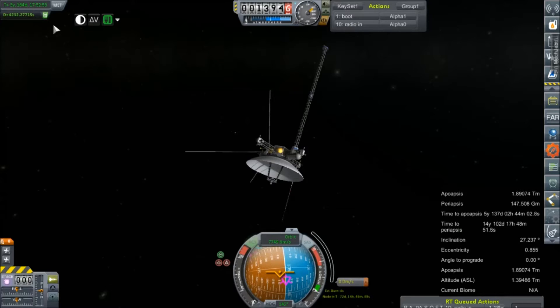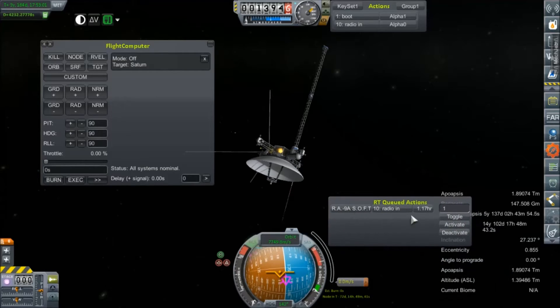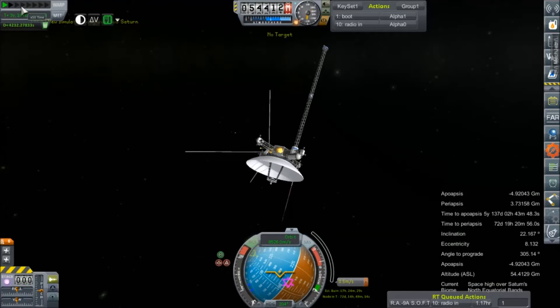Let's see if we can run our radio in command. It doesn't appear on the flight computer. So we'll check with our action groups. 1.17 hours for our command to reach the spacecraft. Wow. Yeah, well, we are really far away.